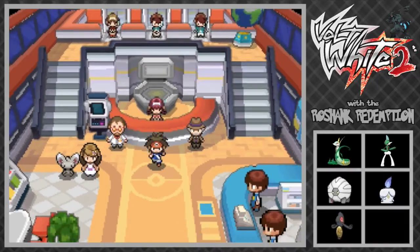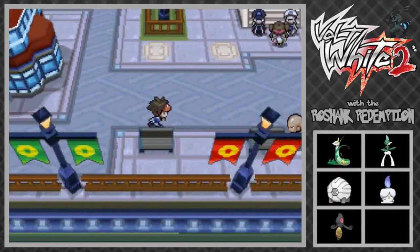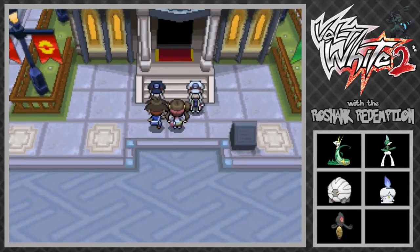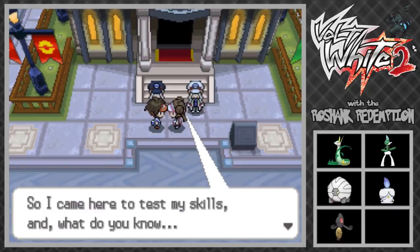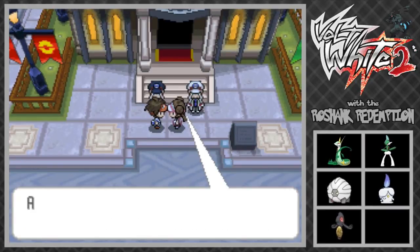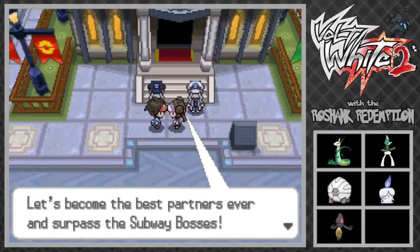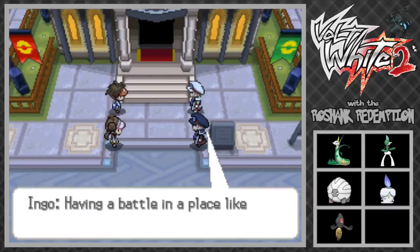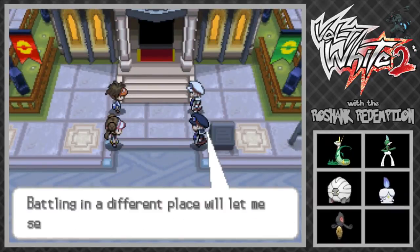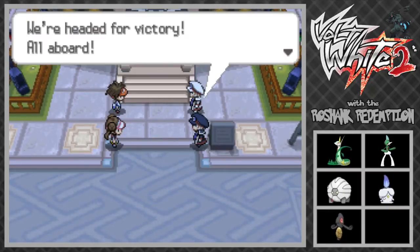One thing I will say is the fact that Nurse Joy says 'we hope to see you again' is kind of creepy - it's almost implying they hope your Pokemon get hurt again. I just found it kind of weird. Anyways, this is actually the girl character in this game, and we can actually do a double battle against the subway bosses here, which is really cool. Absolutely, let's do this! Name's Rosa. Let's take on these subway bosses - this is one of the cooler battles in the game. I don't know if Drayano made this any harder, but knowing him he probably made it a lot more difficult.